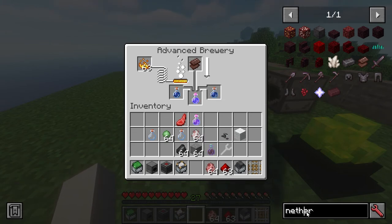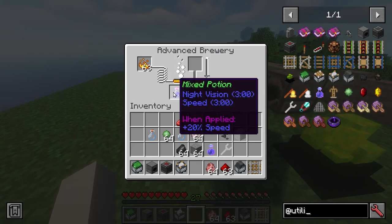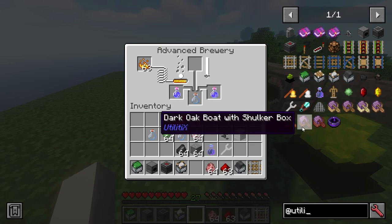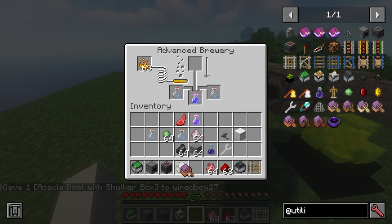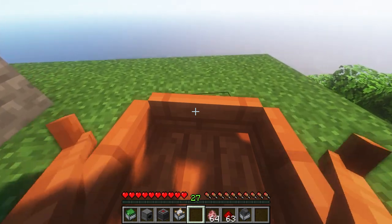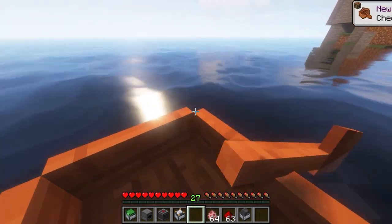So, a few different modes for the brewery — still cool, though you only get two copies. There are also pistons and boats with shulker boxes added. That's basically about it. Yeah, that's probably going to do it for this video. Thanks for watching.